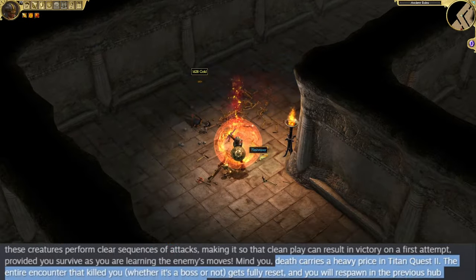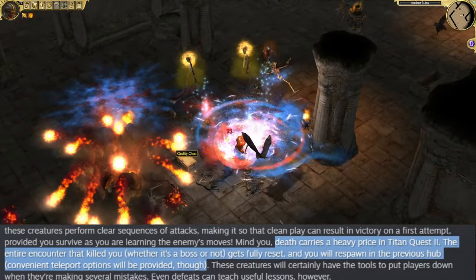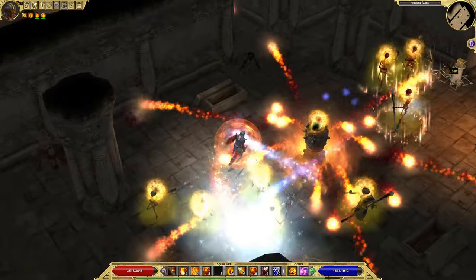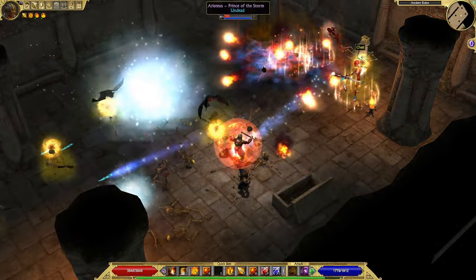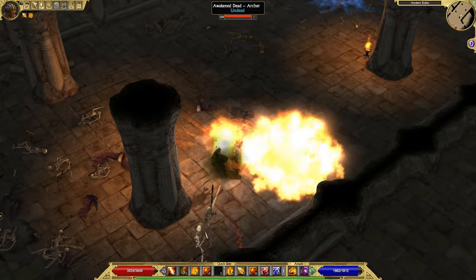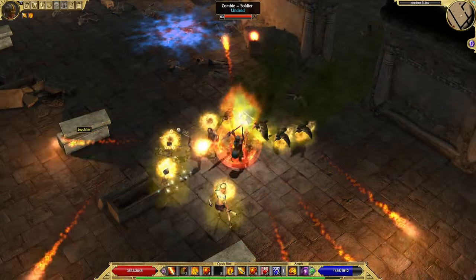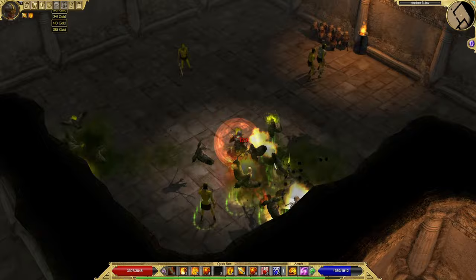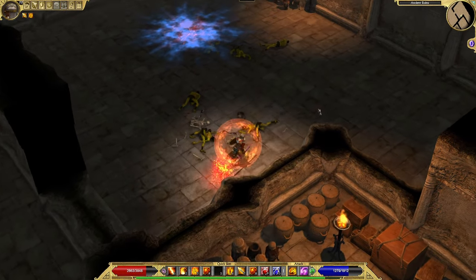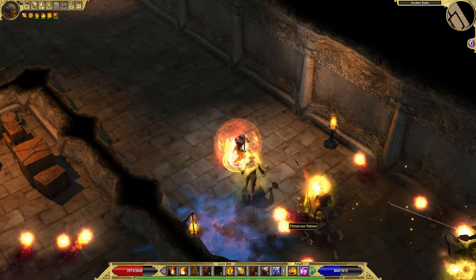In the last part of the devlog, it is described that death carries a heavy price in Titan Quest 2. The entire encounter that killed you, whether it's a boss or not, gets fully reset, and you respawn in the previous hub — though convenient teleport options will be provided. In Titan Quest 1, death was not such a big deal; you respawned at the last fountain and had to retrieve your gravestone to reclaim lost XP. The phrase 'death will have a high price' suggests players might be punished harder for dying. The devlog also mentions that you can level up and find new items before returning to the area where you died, so you can return stronger.